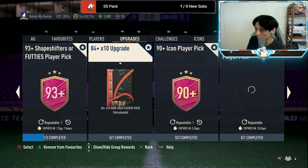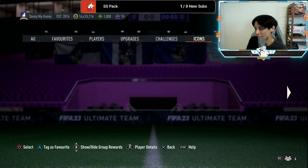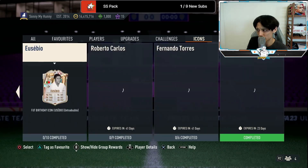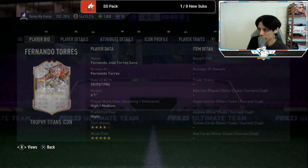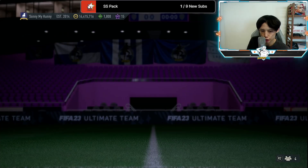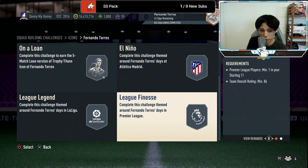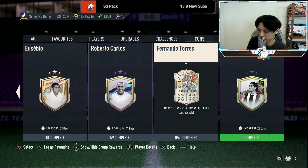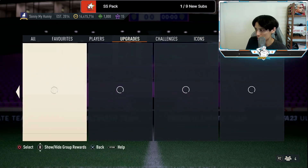As expected, we've also gotten the Fernando Torres SBC — the Trophy Titans version. He's actually not that desirable because he's quite behind the power curve, and he's not that expensive either. I predicted yesterday he'd be about 150k, and I was spot on — he's 150k to complete. Nothing too significant there.